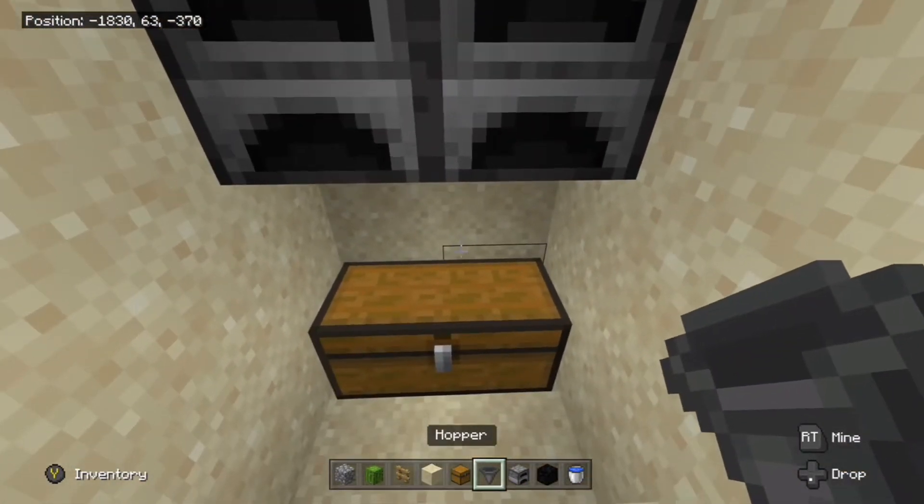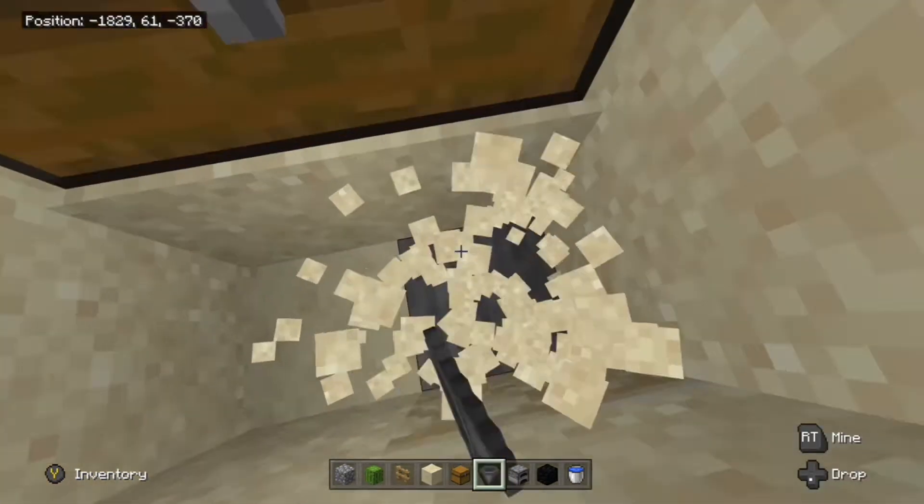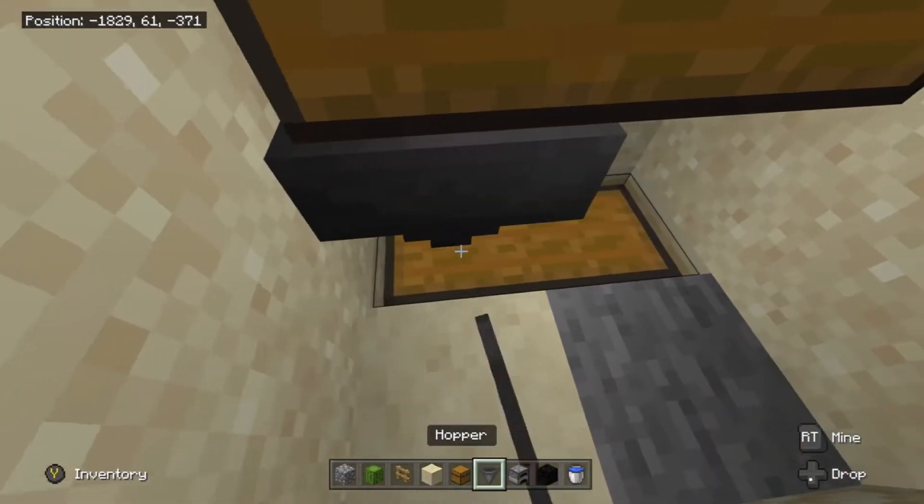Then place a double chest below the furnaces and place hoppers going into that as well. This part is optional, but you can also create another double chest underneath. This will just maximize the amount of XP you can get at a time.